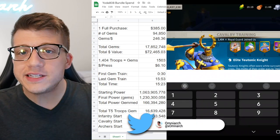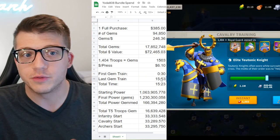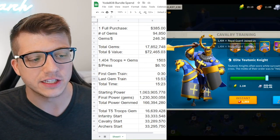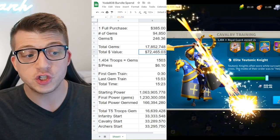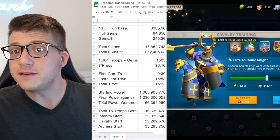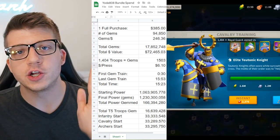In the video, he started pressing the gem button at the 30-second mark, and the last moment he ran out of gems was at 15 minutes and 53 seconds. So the total time it took him to spend down $72,000 worth of gems was just over 15 minutes — 15 minutes and 23 seconds. That is absolutely incredible.